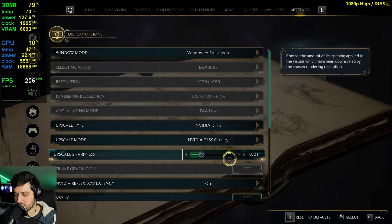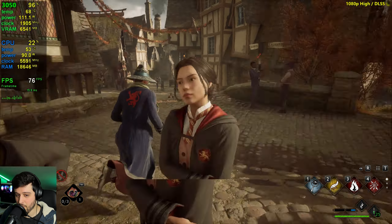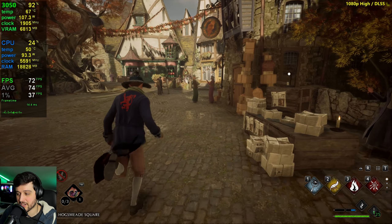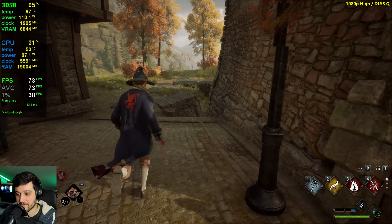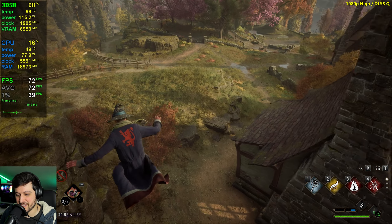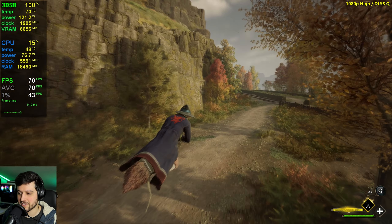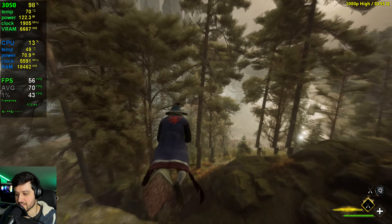You also have DLSS which can be set to Quality at 1080p and provide a really similar experience to DLAA. Now we are well above 60 FPS again. That feels way better instantly. It still has a lot of little spikes there, but not as huge as previously. That frame time, although still very unstable, is a bit more stable and smoother as well. I'll go as far as saying that if you're playing at 1080p on a 1080p monitor, you should probably play with DLSS on Quality and high settings just because of that boost in visual fidelity.